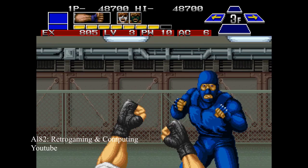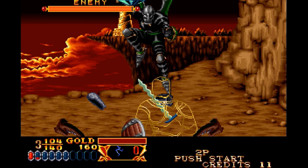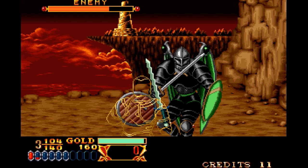Cross Swords more closely simulates fencing, and that means there's more of an emphasis on blocking, dodging, and counter-attacking than the Super Spy or your standard beat-em-up. In that sense, it's even more like Punch-Out.